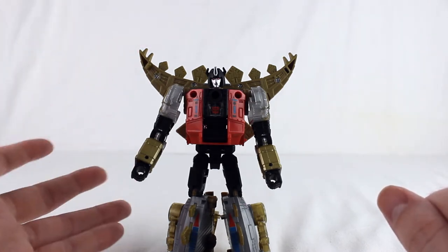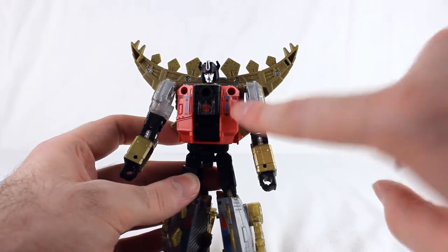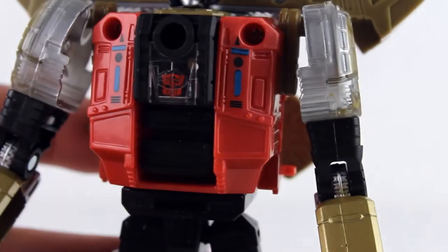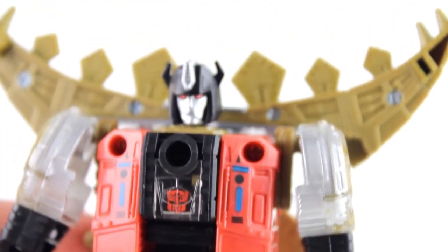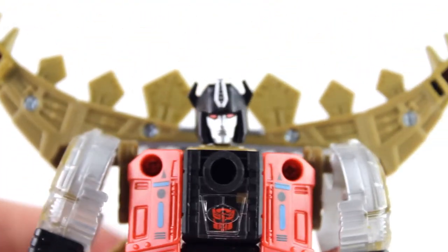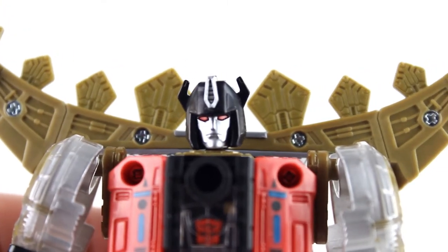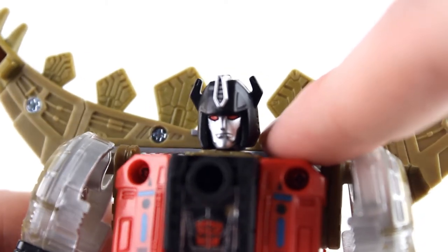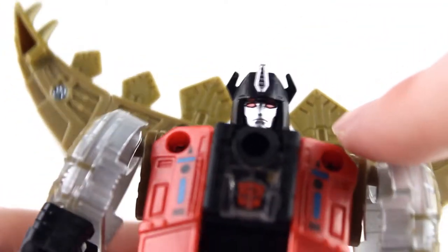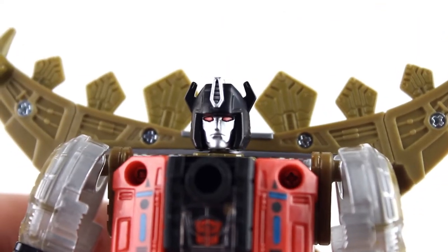Again, you've got that detailing from before — the red and blue striping down here. Mostly lots of gold because it's Snarl; he gets a lot more gold in robot mode than the other Dinobots. He's also got a little bit of detailing here — little blue and black symbols on the chest. He's got an Autobot logo behind clear plastic, and his head is nice. He's got the little horns like he's supposed to, little red eyes picked out, silver face, and a little crest picked out as well.